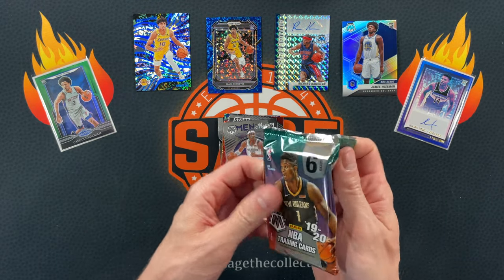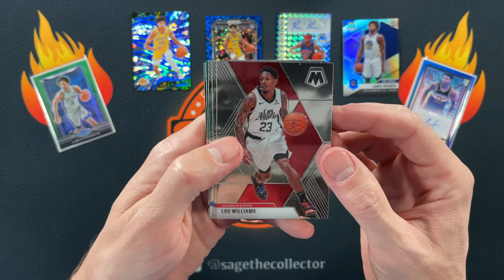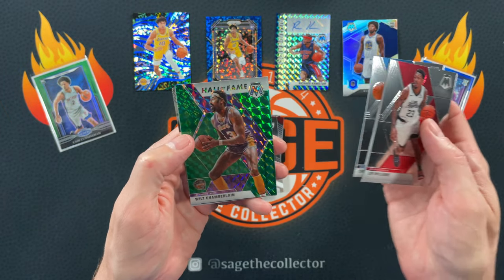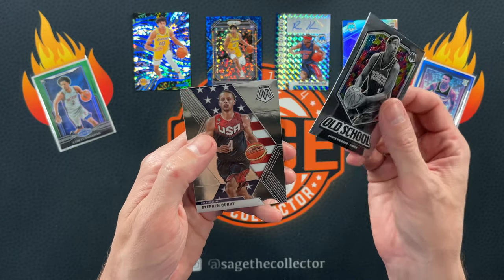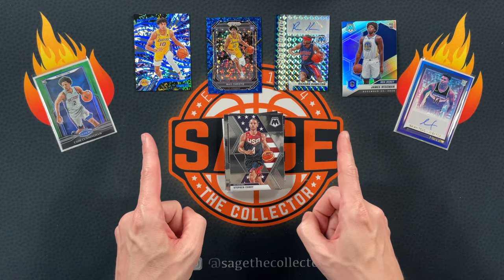So an auto of Rip Hamilton and a Fast Break rookie of Max Christie — I guess we got two even though that one is horribly damaged. We got Sweet Lou, Rudy Gay, Chris Paul, we got a Green to finish it off. Wilt the Stilt, Old School Chris Webber, and Steph Curry USA. Boy, that was pretty brutal.